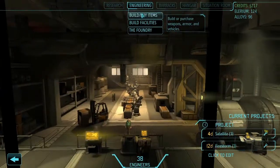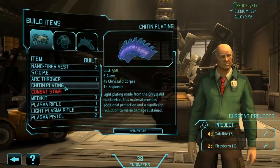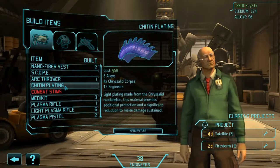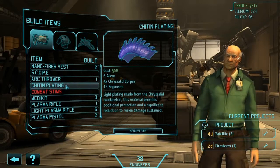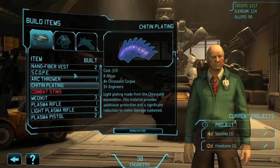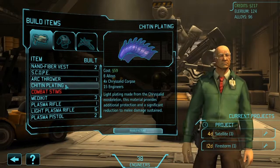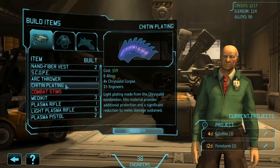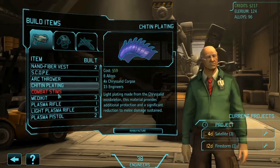Now we have a little bit more cash to deal with, and I want to make a couple chitin platings. We did get our support to his Deep Pockets perk, which means he can wear an extra piece of equipment. I want him to live because he's super important — same with my assault, since they're both kind of going in headfirst into combat. That's going to cost 120 for us.